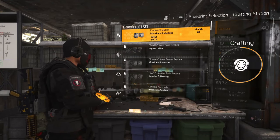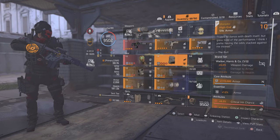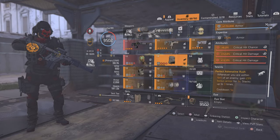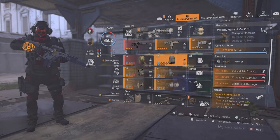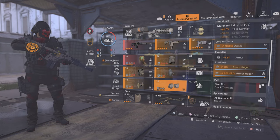Just craft it. So yeah, I just got the Metador backpack exactly how I want it — with armor, crit chance, and crit damage. And the Empress Guard knee pad with armor, armor regen, and another armor regen.